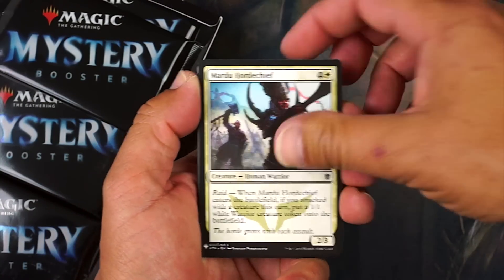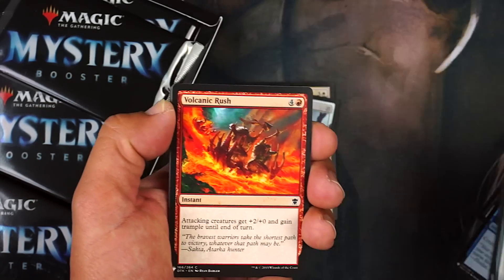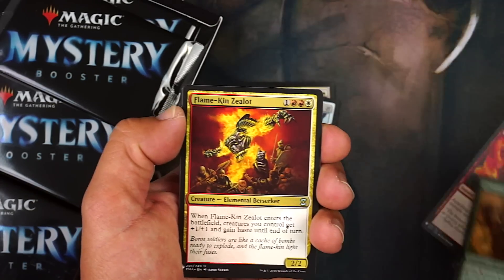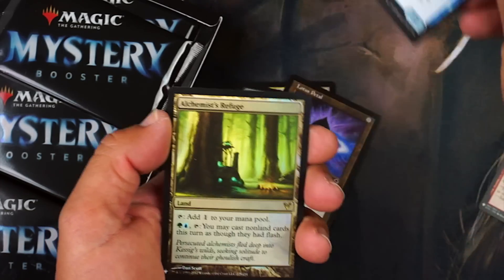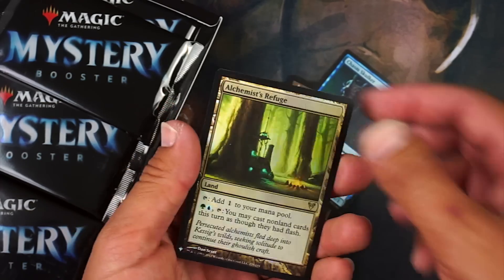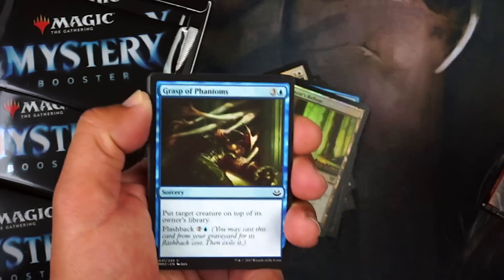Pack two: Vanguard, Flash Freeze, Rune Rat. Well-Wisher — nice for pauper elves. Rogue's Passage and Lotus Petal. Chasm Skulker — very good limited card. Alchemist's Rift — is that our only foil rare? Oh well, still cool. I wonder how many mythics and foil rares you can get per box.